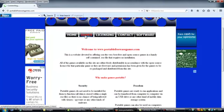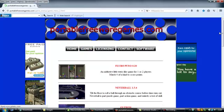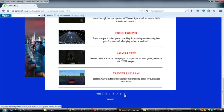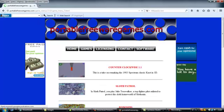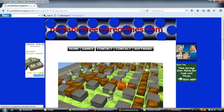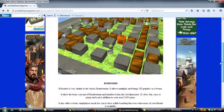choose the games option, scroll down to the bottom of that page, choose page 7 and scroll down this page a wee bit. You're looking for the third option — Row Bombs. This is it here. Click on the wee image and that will take you to the download page.